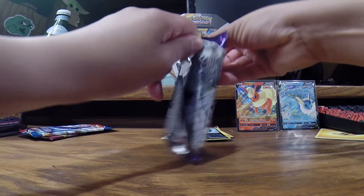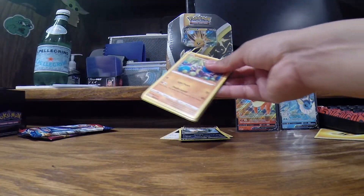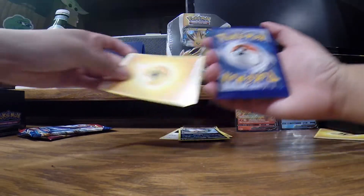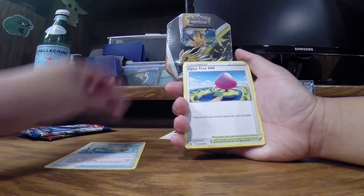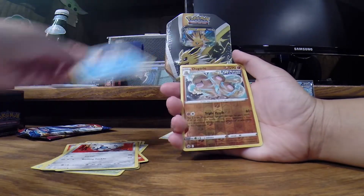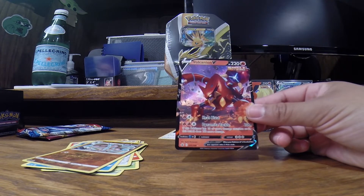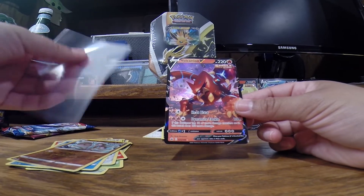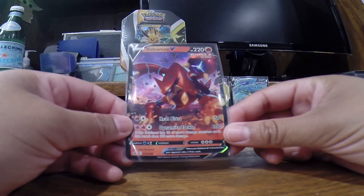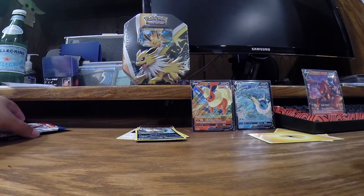We've been having not-so-good luck with the blister packs, the tins, the ETBs. Yeah, you just gotta go booster box pretty much. We're in a funk right now. So I'm just going to go through these real quickly — we've seen pretty much the majority of these before. Reverse holo Dugtrio, and there is our first V of the tins — we get the Volcanion V! We don't have him in the collection. How have we not pulled this Volcanion V before? We are a step closer to completing our Chilling Rain collection.